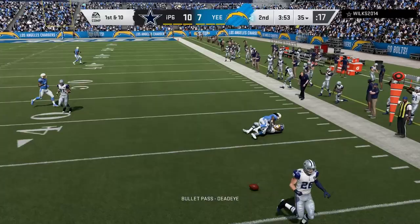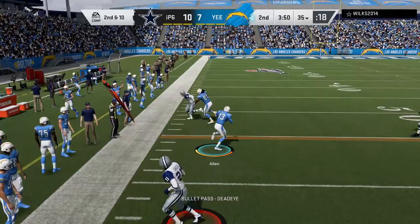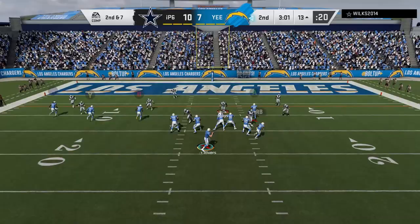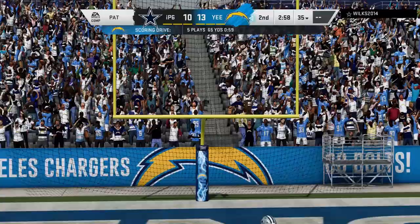Oh there we go, we got Keenan in space — nice job! We got Kellen Winslow — that dude got there quick, clicked on like no other. And that's a touchdown! Let's go Kellen, yes man, good catch! Well, that's a stupid fumble thanks to Derrick Watt, but we got the lead back.